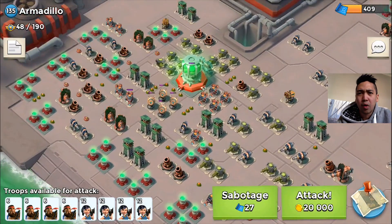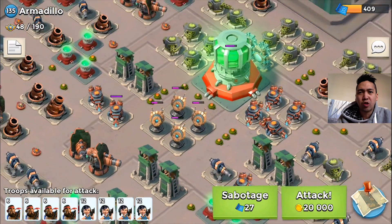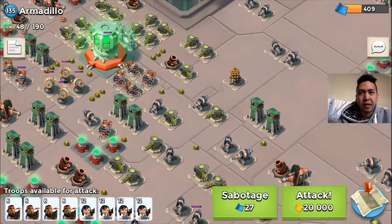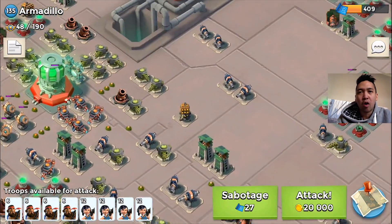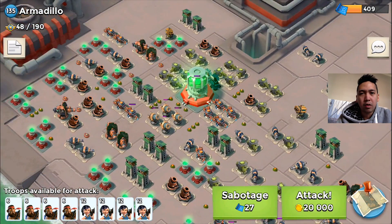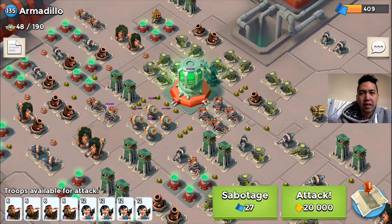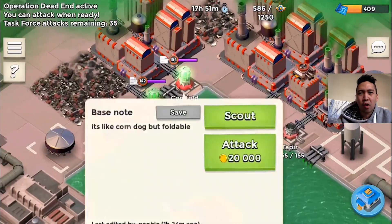Okay, this is Armadillo. The problem here is actually the shock launchers — they got tons of HP because this is the deadliest and hardest operation in Boom Beach. I'm thinking this is gonna be really hard. There's a rocket launcher on the north side, which is gonna be really really hard. So let's scout the other bases.